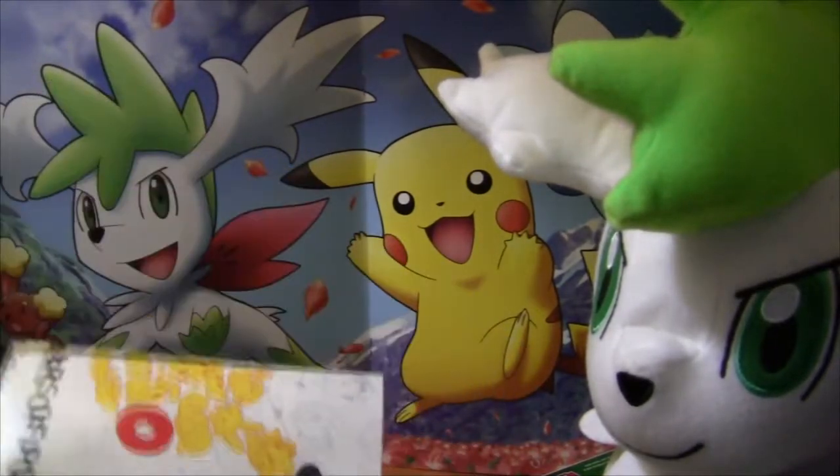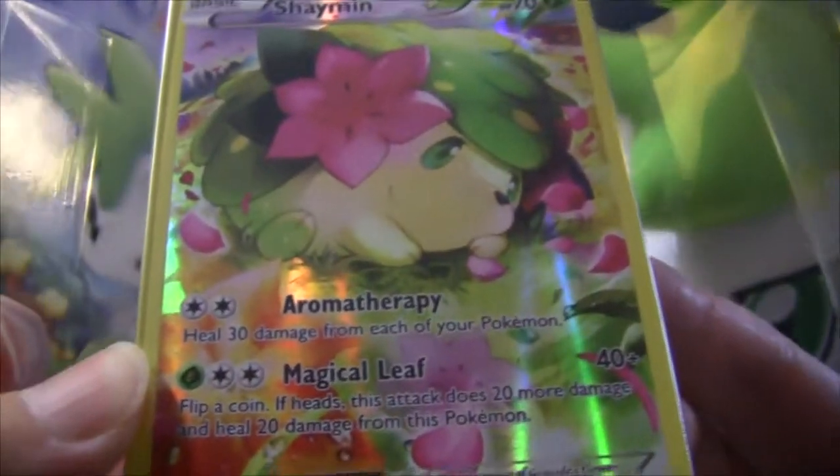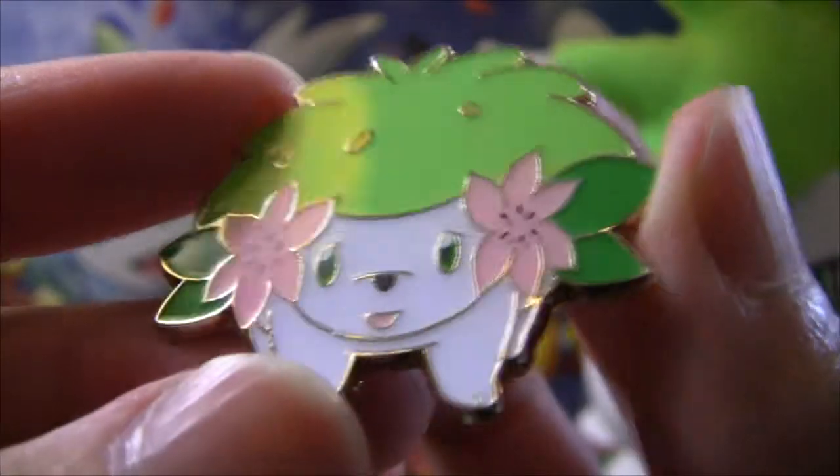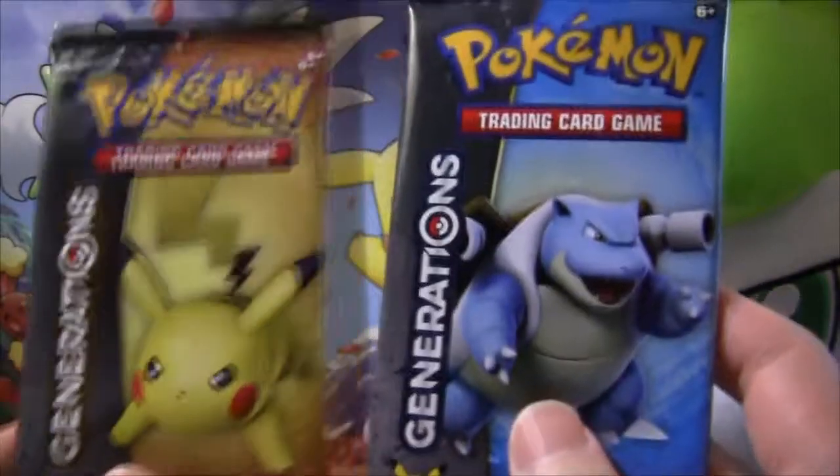Got our checklist poster as usual. Bombasaur! We have our foil Shaman promo card. Shaman's so cute. And here's our land for our Shaman metal pin — Pokemon official pin. We have Pikachu and Blastoise.